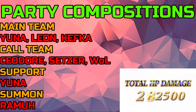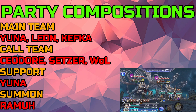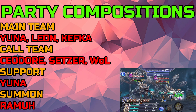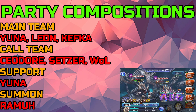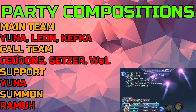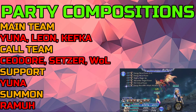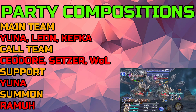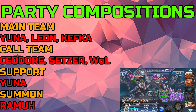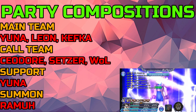The next team consists of Kefka, Yuna, and Leon as the main party. The call team for this one is Setzer, Warrior of Light, and Sea Door, with Yuna for support and Ramu for the summon. Essentially, you have a very defensive call team here, and you're going to take advantage of all the debuffs that Kefka brings, alongside Leon's off-turn damage — you'll need a little bit of that since we only have 70 turns for this one.